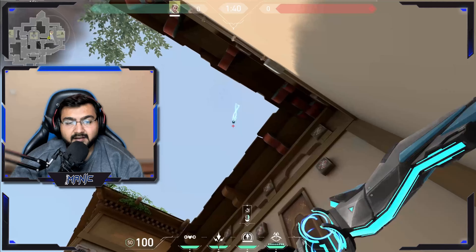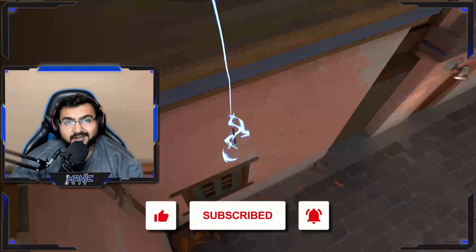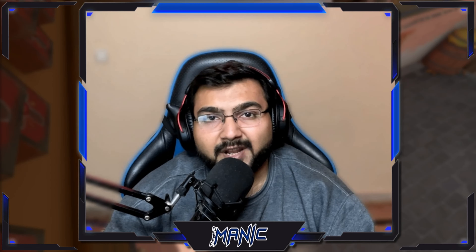Make it a one bounce and a jump click. Do this lineup twice and it will destroy the Killjoy alt and kill the Killjoy if she's standing over there. Like and subscribe for more lineup content.